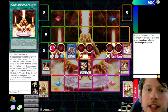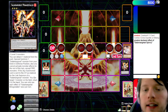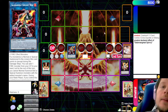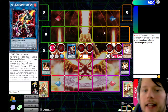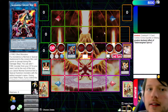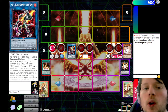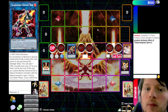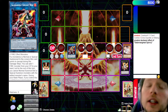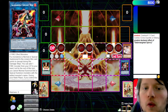Then we are going to activate a copy of Salamangreat Sanctuary. We can then link off our Baelynx and our Mirage Stalio into a copy of Sunlight Wolf. The cool thing about Salamangreat is that while Sanctuary is on the field, they can link their Link monster off into a copy of itself to gain additional advantage. So if you have a Sunlight Wolf, you can summon another Sunlight Wolf without paying the normal Link 2 cost — you just link off Link 2 for Link 2 as long as it has the same name.